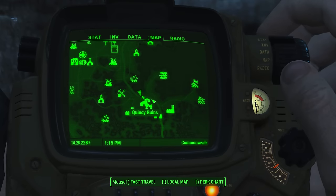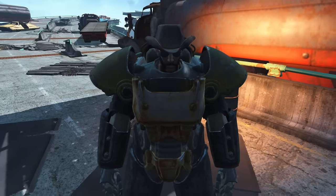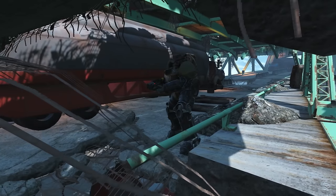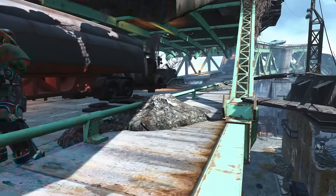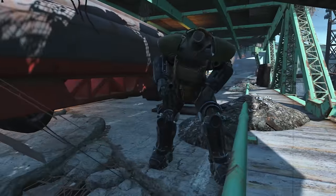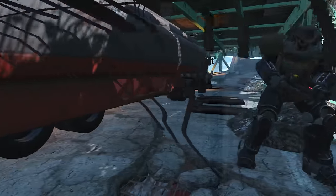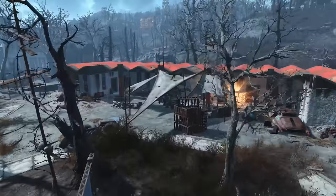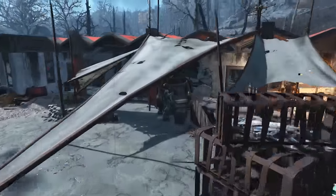On the other side of Quincy Ruins there are more bad guys, including Clint, who looks like the lost cowboy of Boston. He fights with an automatic laser pistol, and fun fact — you can actually aggro both Clint and Tessa at the same time and fight them simultaneously. I don't advise doing this. At the Roadside Pines Motel another raider scavenger can be found hanging out with some buddies — show them who's boss.